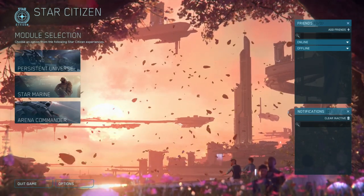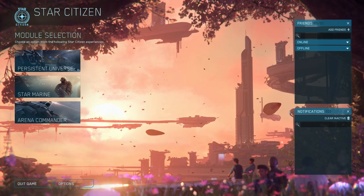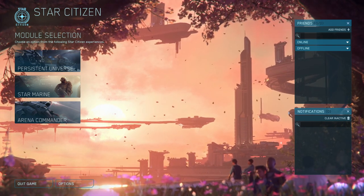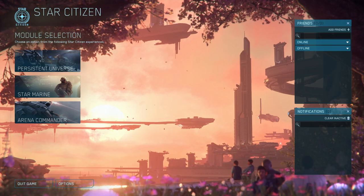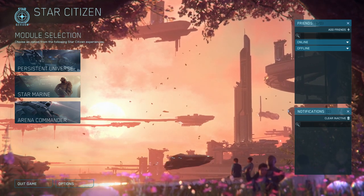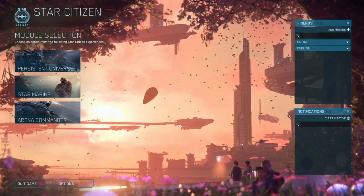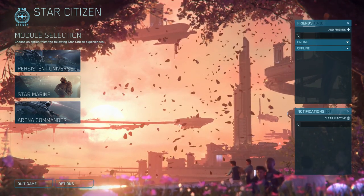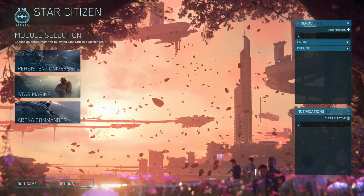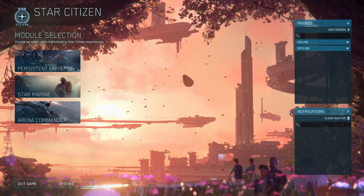Hello everyone and welcome back to Star Citizen where I'm going to check out Alpha 3.15 in my customary quarterly check-in with the game. This time I'm doing it before the Free Fly weekend instead of during it, so that maybe the servers aren't so busy. The Free Fly weekend is coming up on Friday, so if you did want to check out the game at that point you could do so for free, and they'll probably give you some ships and stuff like that.